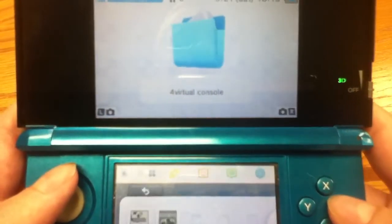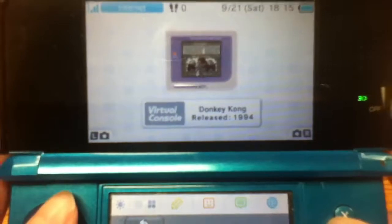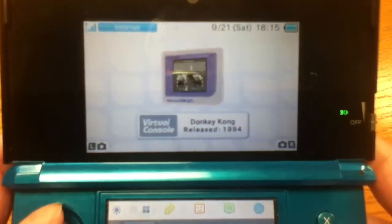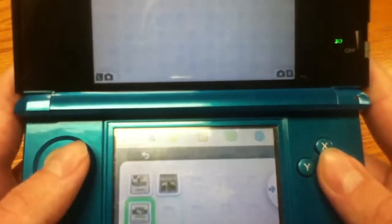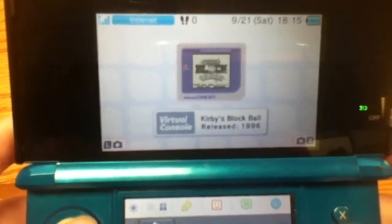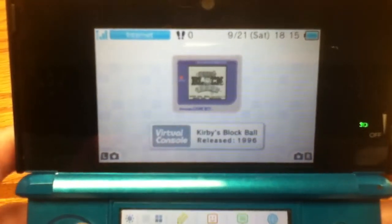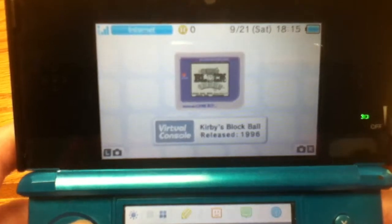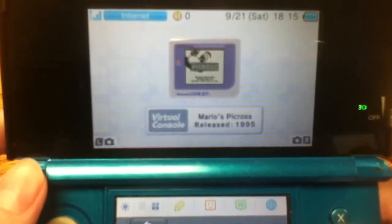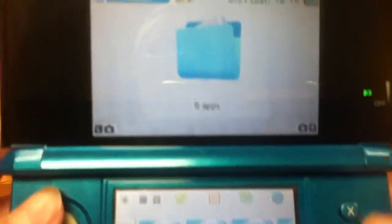Down here I have Virtual Console — these are getting smaller menus. We have Donkey Kong, which is basically Mario vs. Donkey Kong before the Game Boy Advance version. Then Kirby's Block Ball — it's like those breakout-style games where there's a bar on the bottom and you're bouncing the ball to hit the blocks, but it's Kirby, and it's very fun. Then there's Mario's Picross, which is like Picross E but from a long time ago.